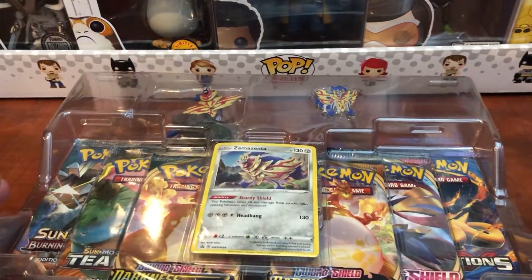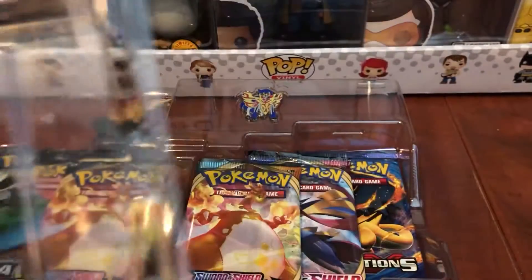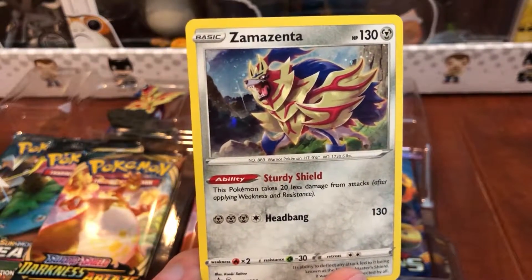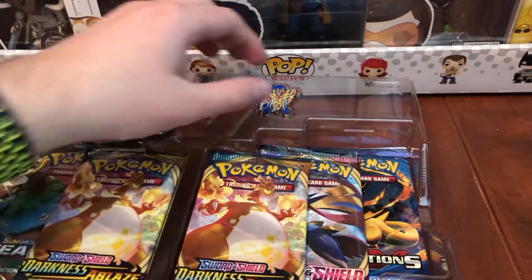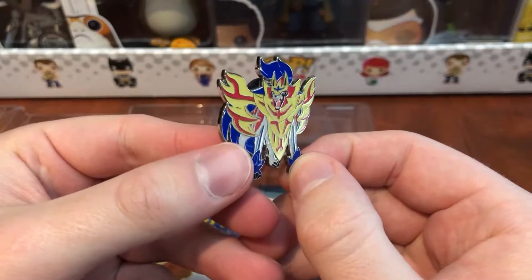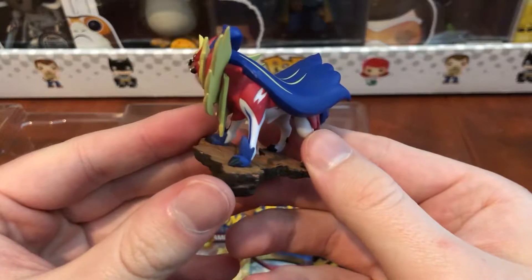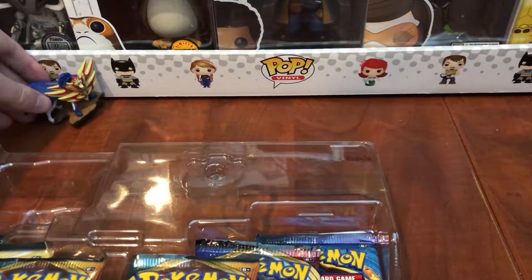There we go — here it is unboxed. Starting off we have the promo card. Instead of a dog with a sword it's a dog with a shield. Then we have the pin — pretty cool. And finally we have the figure. This is pretty dope. I always like these; they always seem to be somewhat high quality and just cool display pieces. He'll stand back there and give us some good luck.